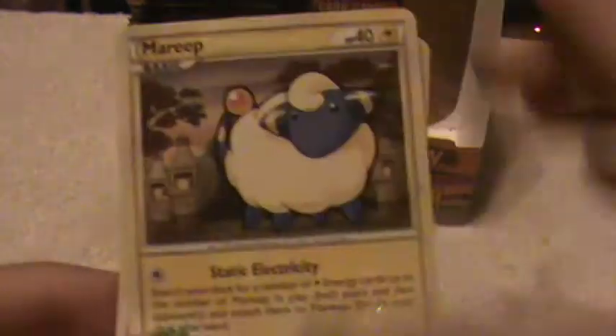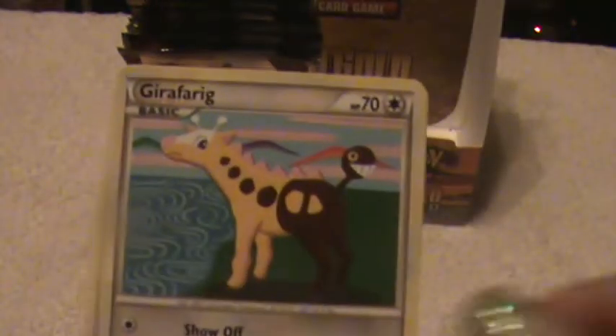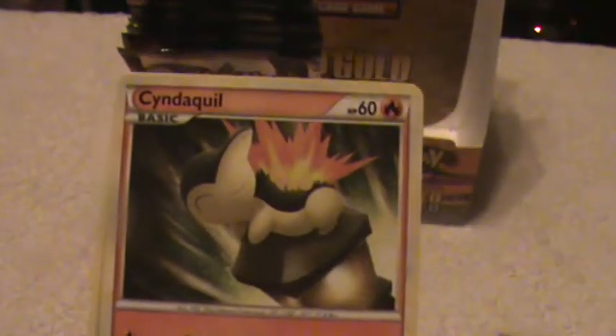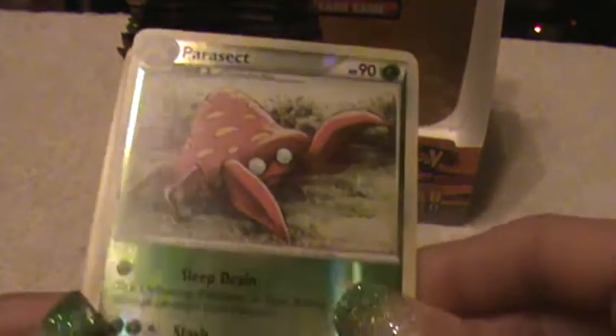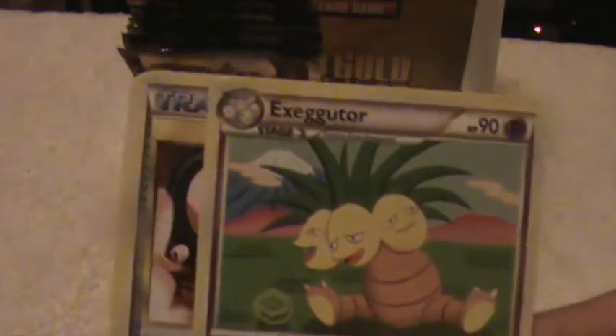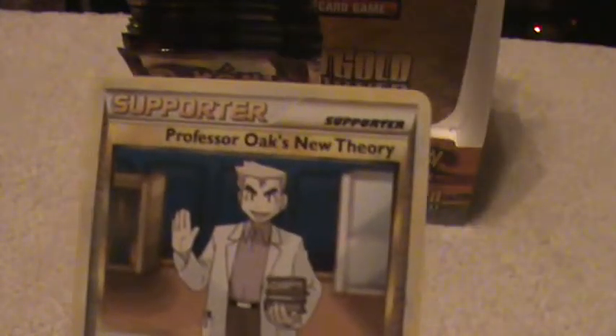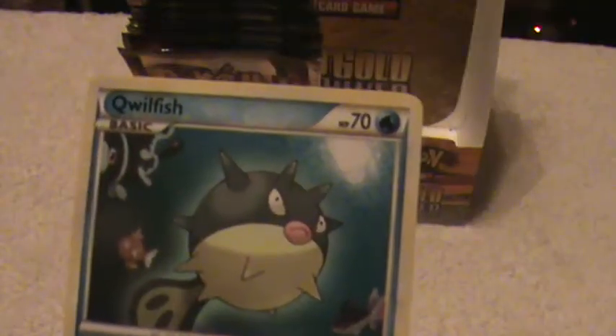Looking for that other half now. Okay, here is a Mareep, a Magikarp, a Hoppip, Girafarig, Cyndaquil, a Parasect Reverse, an Exeggutor, Trainer, Supporter, and Qwilfish.